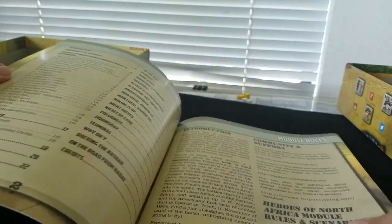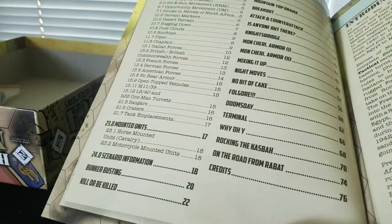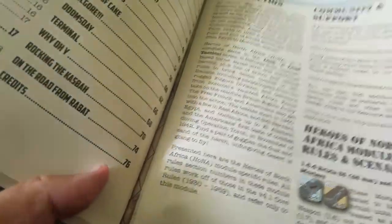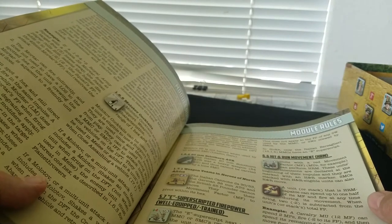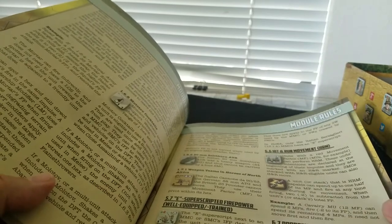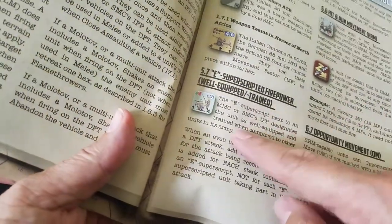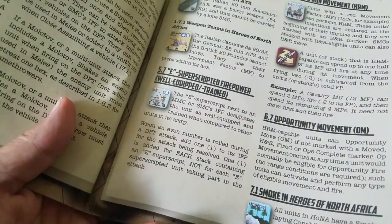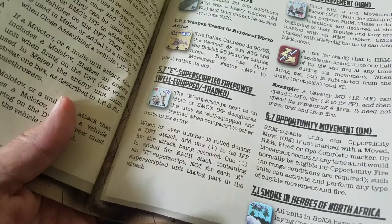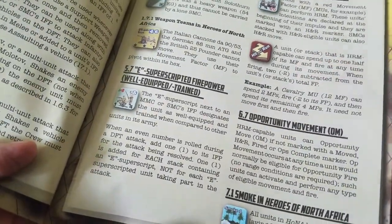There are a few special rules in this for the Italians - kind of the nation-specific rules. Here's a list of scenarios on the left-hand side. Let me just check this out quickly. Hit and run movement, Molotov cocktails - no big deal. Superscripted firepower. Well-equipped and trained Italians - it's got a little E above these guys, so hopefully they'll be reasonably rare. Hit and run units have a red movement rate on them - that's new and different. Has a hit and run marker, so it's going to be kind of like an assault move, I assume. We'll look at that when we play it.